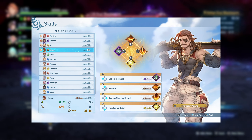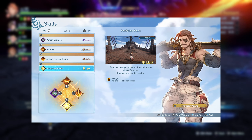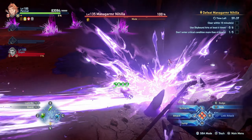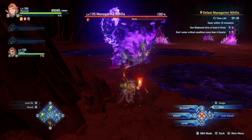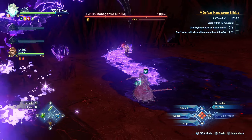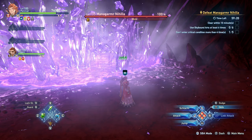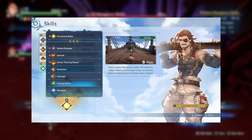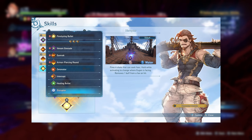Oigen is pretty flexible regarding which skills he can take, but my go-to build is Venom Grenade, Sumerok, Armor Piercing Round, and Paralyzing Bullet. Depending on the fight, you can swap Paralyzing Bullet for Detonator, but on fights that have a lot of random damage going out — such as Pia'a's lasers, Managarmor's icicles, and so on — you should avoid Detonator as it isn't uncommon for him to get stuck between charging it and dodging repeatedly. Healing Bullet is a great option to tech in if you find yourself getting downed often, and Disruptor can be used in fights like White Worm so you can dispel immediately, and the damage on it is decent for how fast the animation is.